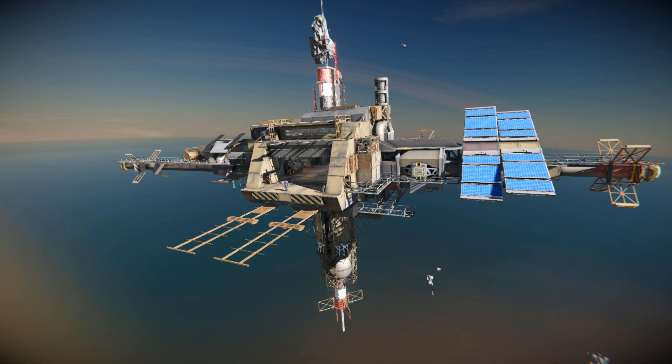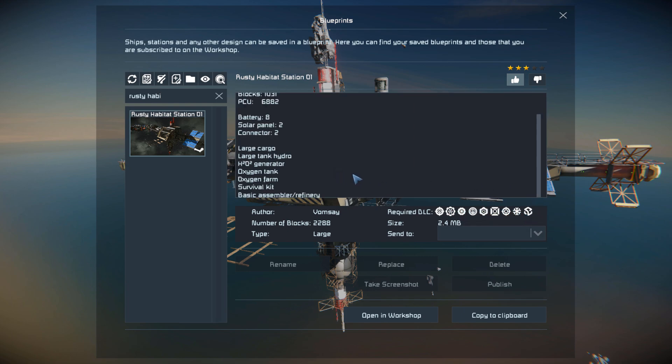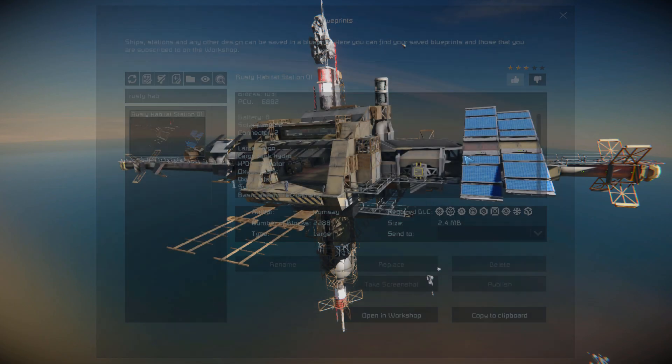Pressing F10 to find this in the spawn menu — the Rusty Habitat Station 01 — if the spawn menu can load, is 1031 large blocks. We can see the overall size with both ships attached onto it. It does use pretty much all the DLC packs, and we do have all the important information about it, such as what's included: oxygen farms, assemblers, refineries, and a survival kit.